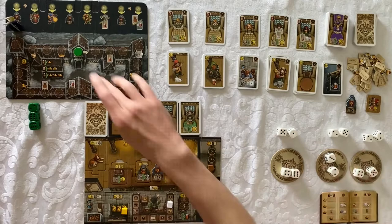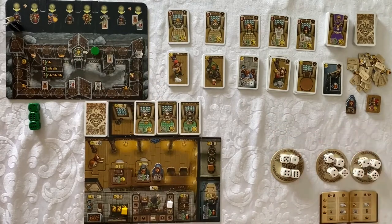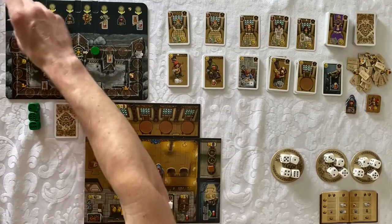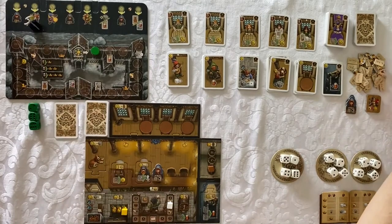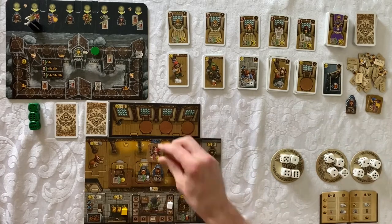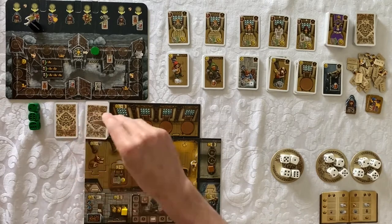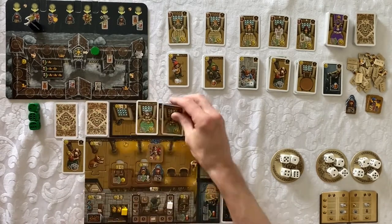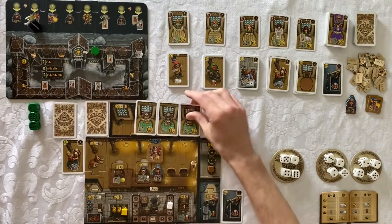In round one, we advanced twice on the bartender track, stored two beer, stored two gold, and advanced once on the monastery track. Our hope is that in round two those more powerful cards will come up and we'll be able to start acquiring things. Round two also brings the dancer, which we'll use for coin, and we will spend our schnapps as quickly as we can as long as it's on things that line up with our strategy.